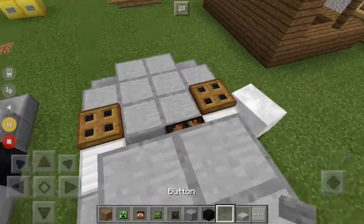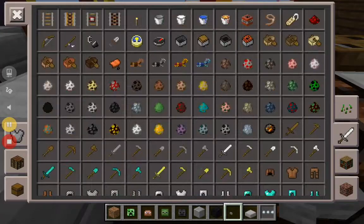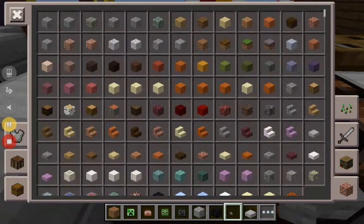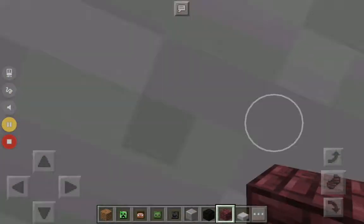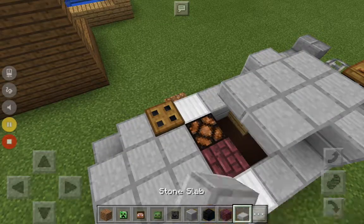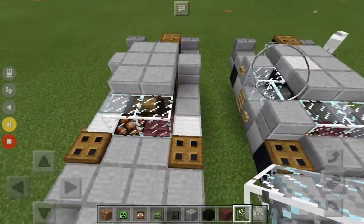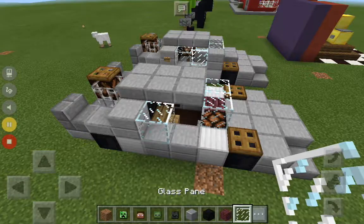Place it like this — you have to go like this so you can actually place it. It's nether brick — place it like that. Break that, then get your glass block. That's how. Place glass block right there, then a glass pane right there.